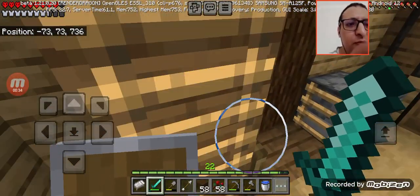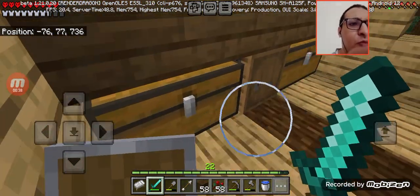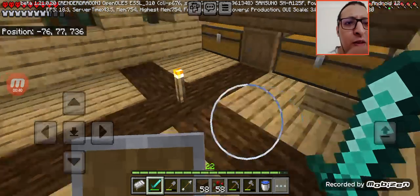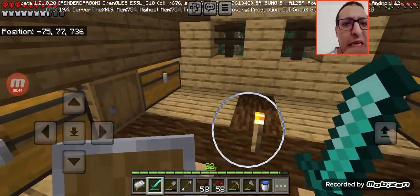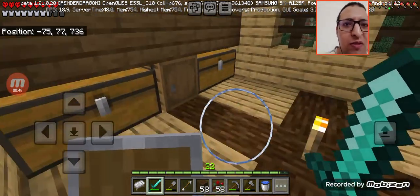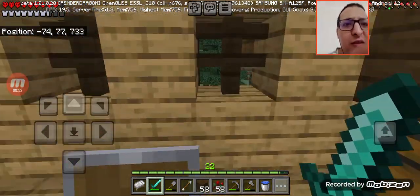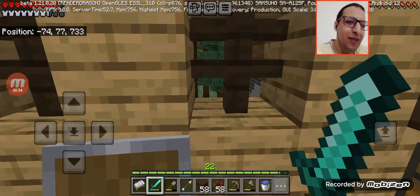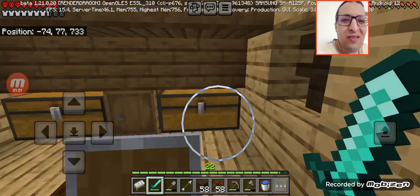And the furnace. This is the top. We got basically four double chests — basically like eight chests and two barrels. I keep saying 'basically' — I don't know, I'm saying this word a lot these days. So basically it's like eight chests.